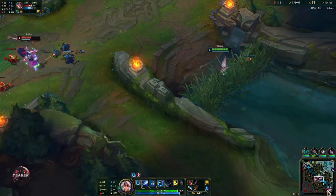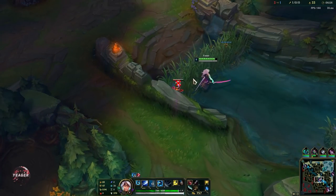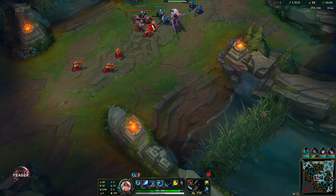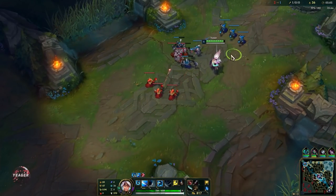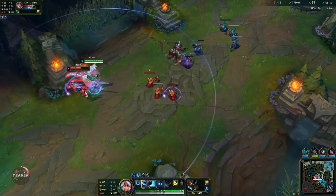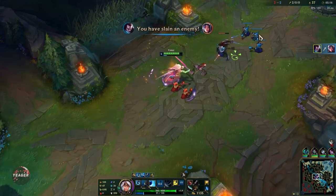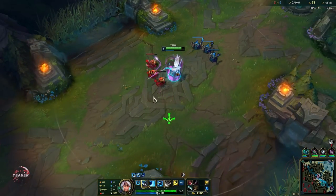Get some vision down here — control ward in the brush, put it closer to your side and not in the middle or towards the enemy side, because that means a ranged champion like Teemo can last hit it without putting themselves at risk. She used her stun, so now we can kill her — auto attack and Q. Remember it is really important that you weave in auto attacks; that's something a lot of Yasuo players don't do for some reason.